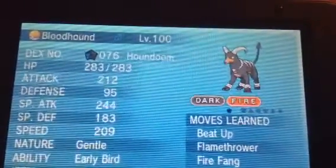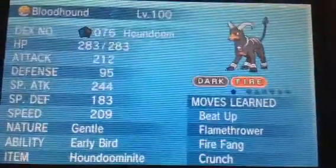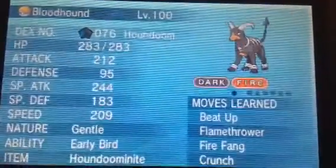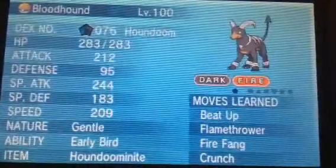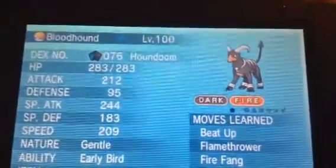Houndoom, nicknamed Bloodhound, level 100. Moves are Beat Up, Flamethrower, Fire Fang, Crunch. It does have the Houndoomite. The reason they don't know the best moves right now is because the Action Replay suggests not doing this until later.